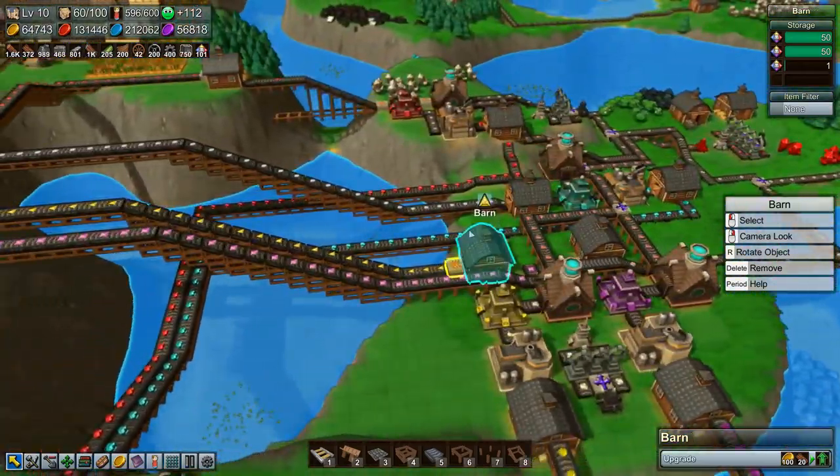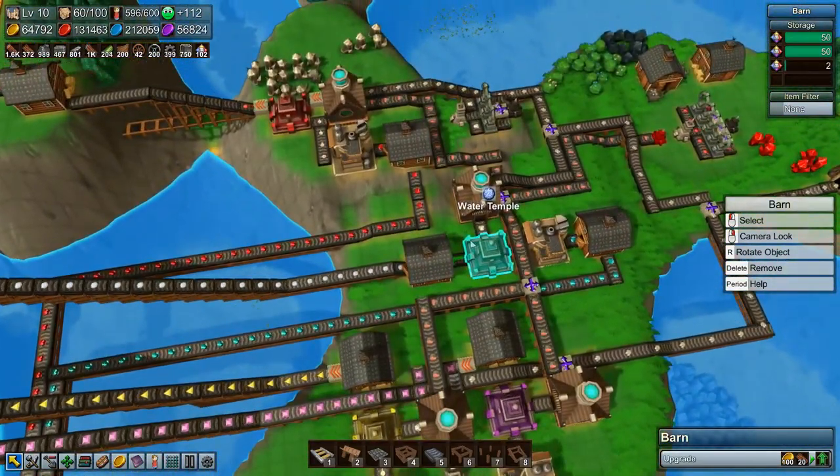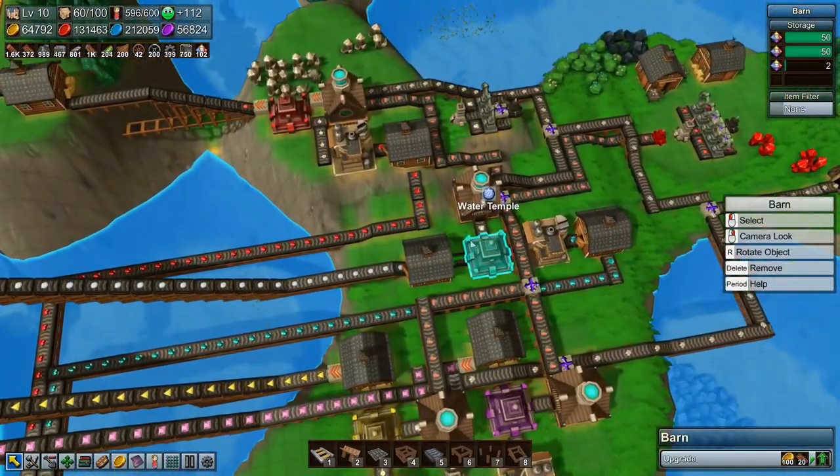This took quite a while to set up and it was quite interesting because it's a bit of a mess of belts, but it's done. I also unlocked everything in the school except for the fire temple, and then we have Omnipipe transmission and some new thing because there has been an update - a fishery.